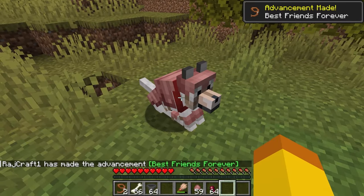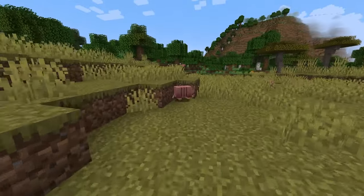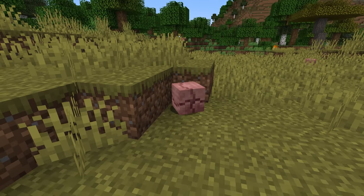The armadillo currently isn't in the game unless you turn on the experiments when starting a new world. If there are any changes to the armadillo before the update comes out, check the card on the top right for an updated video.